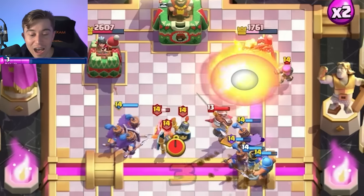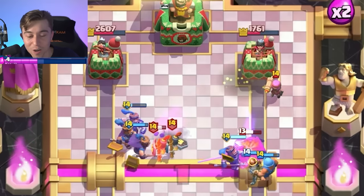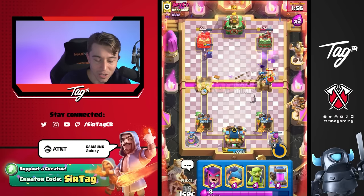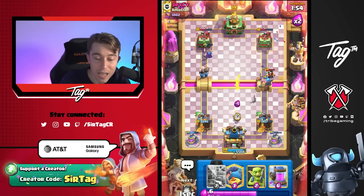I'm going to Fireball here — I didn't hit anything. Even though the Firecracker wanted to walk into that, his Little Prince got yeeted away. Everything's dead. What is happening in this game? Why is this game so dynamic?